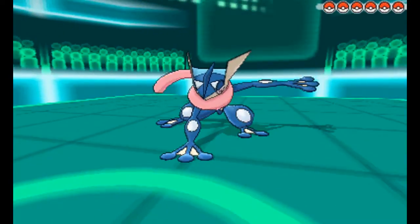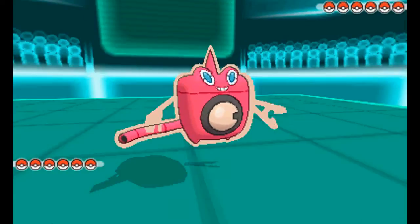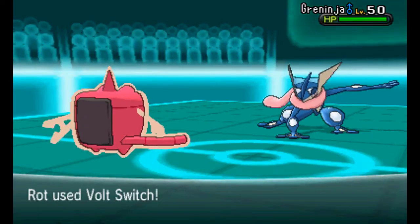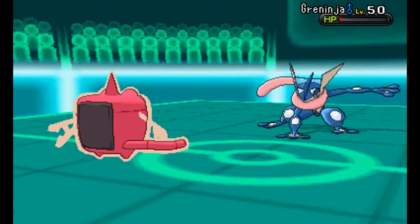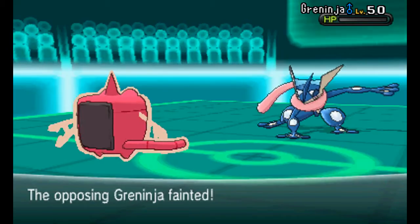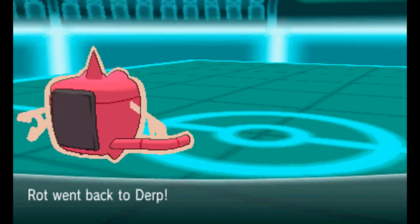Lil' Jim is going to lead off with Greninja — I kind of expected that. I'm going to lead off with my Rotom Watch because it's Choice Scarf, so it'll outspeed even this Greninja. Went for a Volt Switch just in case he thought I was Choice Scarf and decided to switch out, but luckily he did stay in so I was able to kill this Greninja.